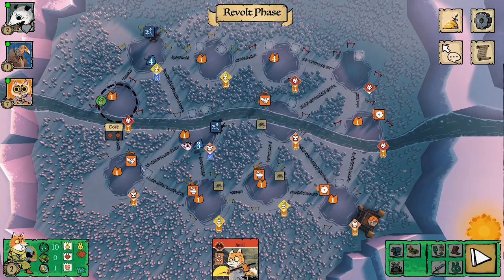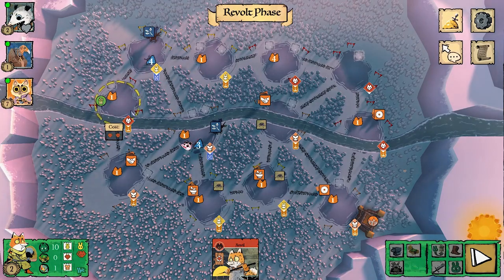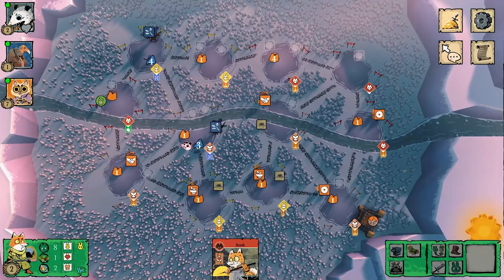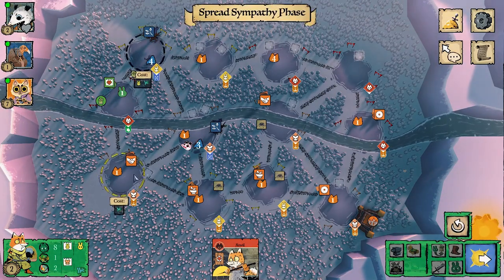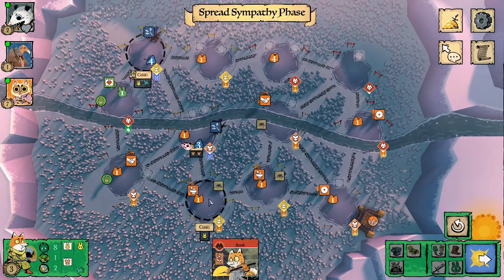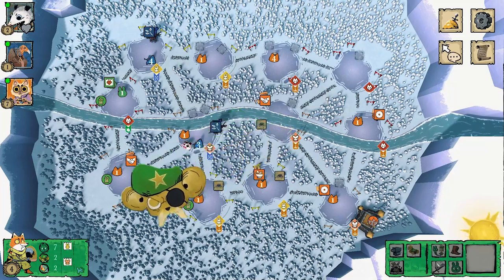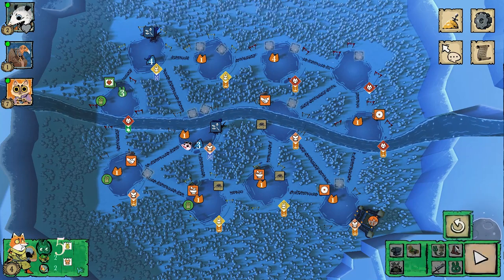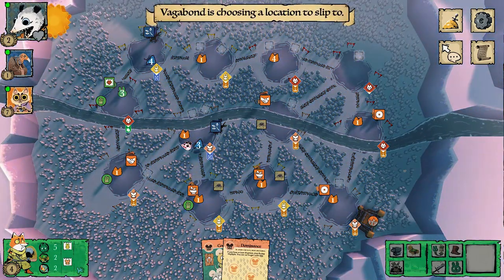Now I'm considering revolting. I realize getting to that middle mouse clearing will be harder without more warriors, so I decide to revolt here. This is not a great spot — it's really just a temporary base to get my engine rolling. Sometimes you have to risk a temporary base to get where you really want. I got an officer, so I've got two knight actions, and I recruited twice — now I've got three Woodland Alliance warriors at my fox base.